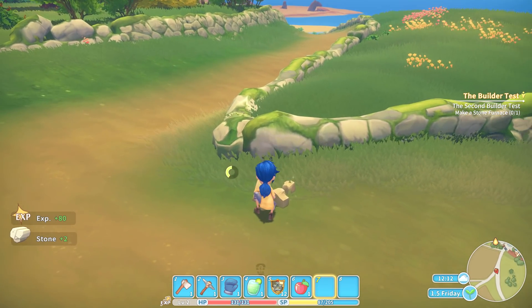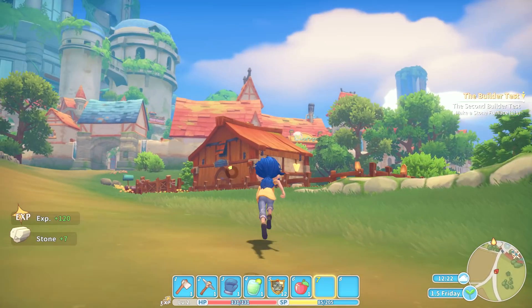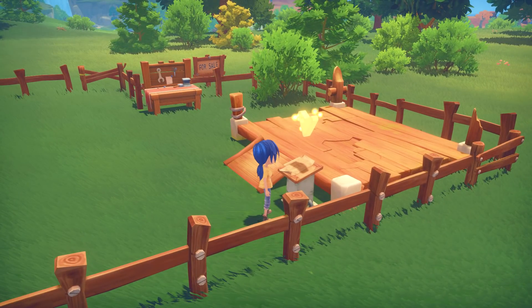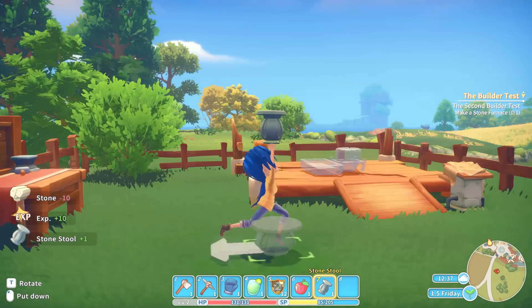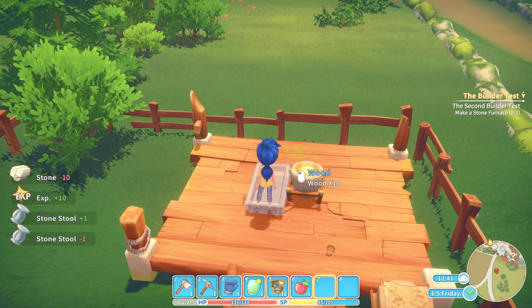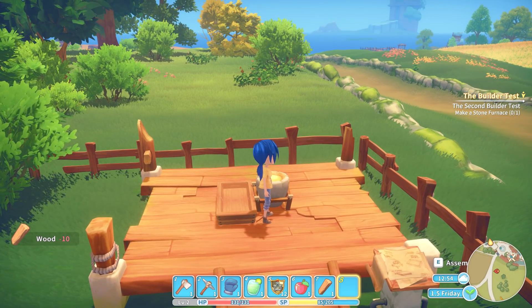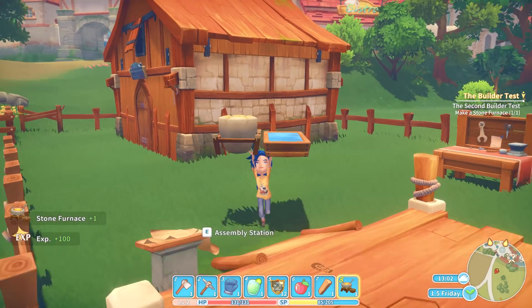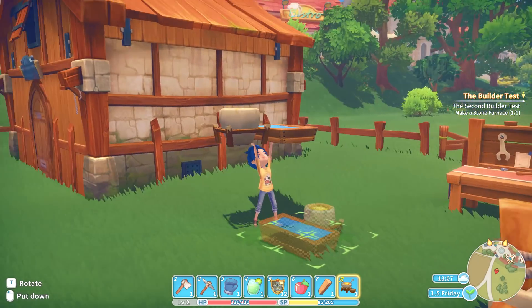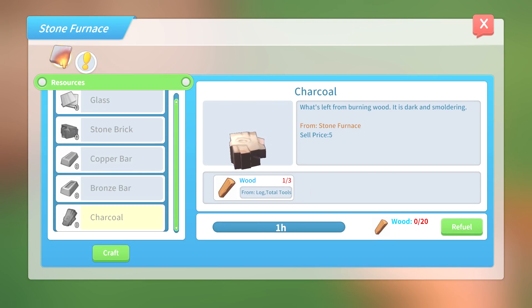Stone furnaces probably need a lot of pieces of stone. So we're going to collect a lot, and now time to go build. That bell is scary. Assembly station — that is a lot of stuff. This is our stone furnace. We need stone and a stone stool. We're going to build one stone stool. Put the stone stool down, and we need 10 pieces of wood. There you are. This game is magical. And retrieve. This is so cool — I feel like Link. That's how you build. That's how powerful I am. Don't mess with me. Let's put this down. Craft. And we can make glass, stone brick, copper bar — a bunch of stuff.